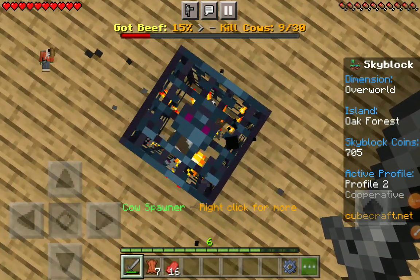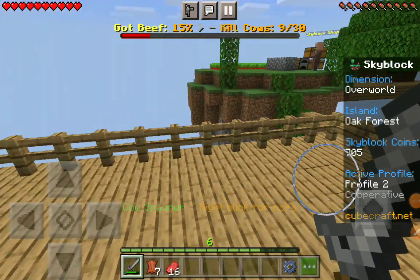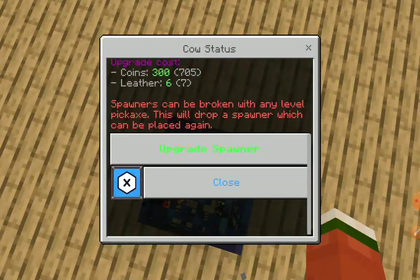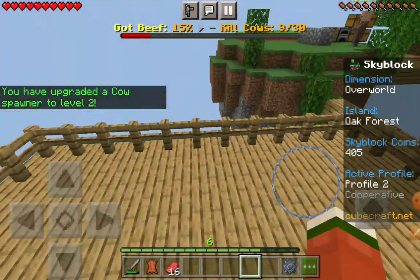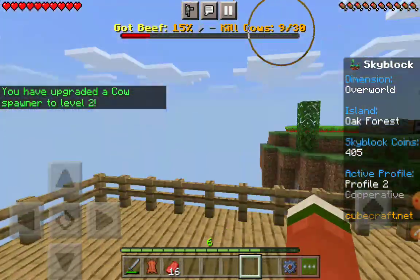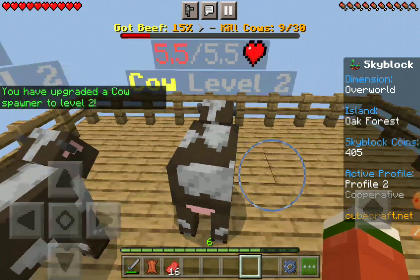We actually managed to get it. Now you click on the spawner and click 'Upgrade Spawner.' Yay! Now let's wait — we have enough. You can see they're more powerful now.